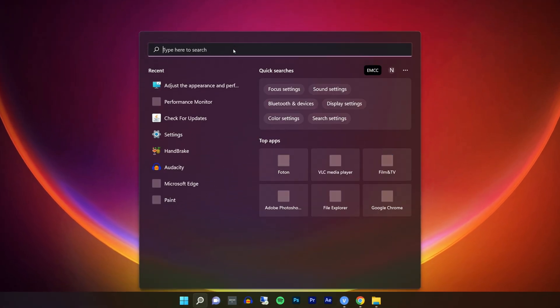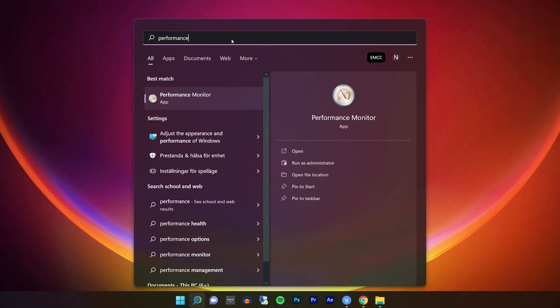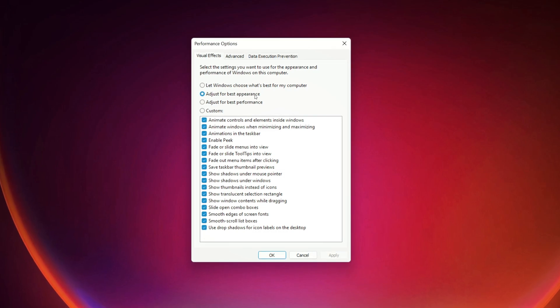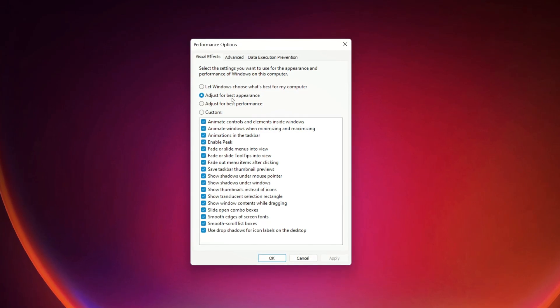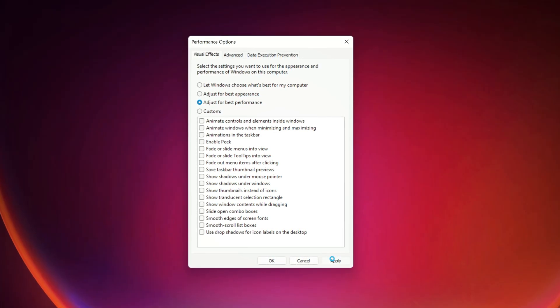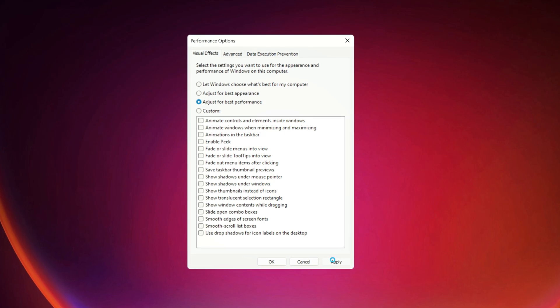To adjust the visual effects in Windows, select search and type 'performance', then select 'Adjust the appearance and performance of Windows' in the list of results. On the visual effects tab, select 'Adjust for best performance' and then click Apply.